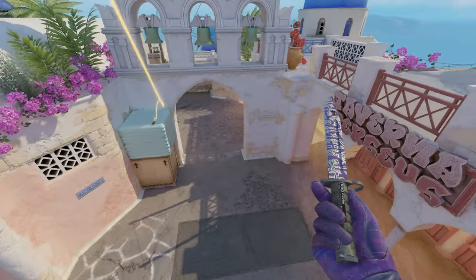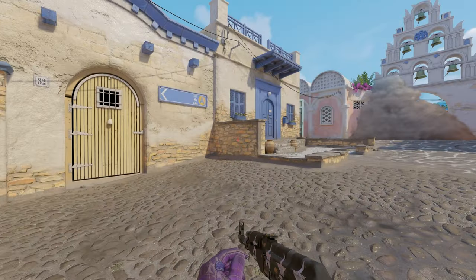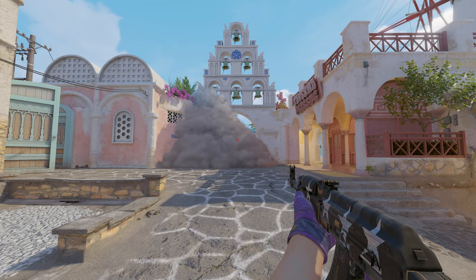The smoke goes nice and high, lands on this box, and fully blooms out the entire cross towards middle so an enemy AWPer cannot spot you. It evolves and you cannot see anything. So if you want to rush up mid, go out the window and take some mid control, just smoke this off.